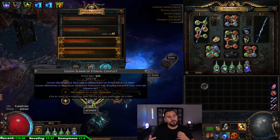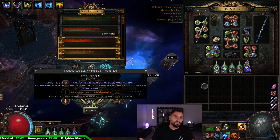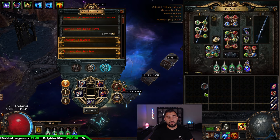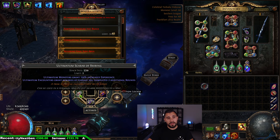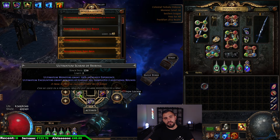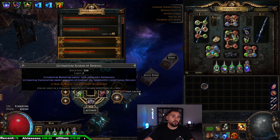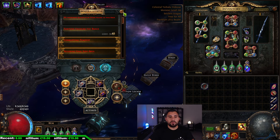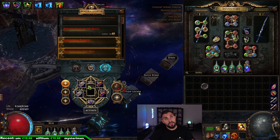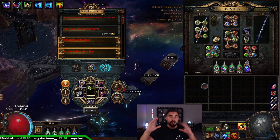We kill them like 10 times, 20 times, until the time runs out — and then they come out strong. But if you have a nice build you should be able to handle it even with Delirium. For Ultimatum we are going for the Scarab of Bribing, which gives four additional rounds, so it's more rewarding from the first round onwards. That is very important to understand.